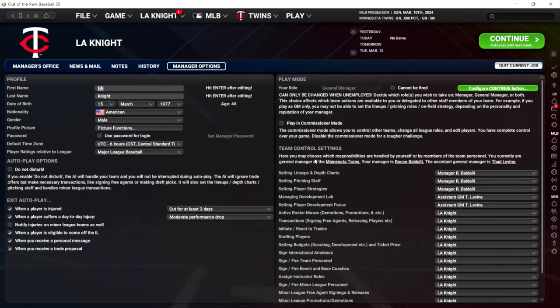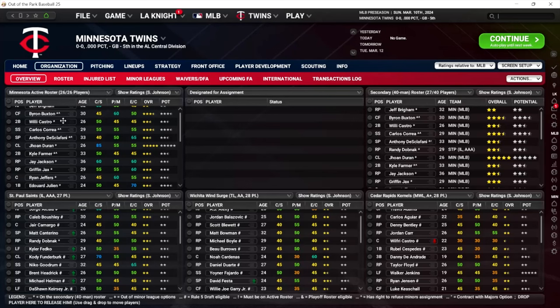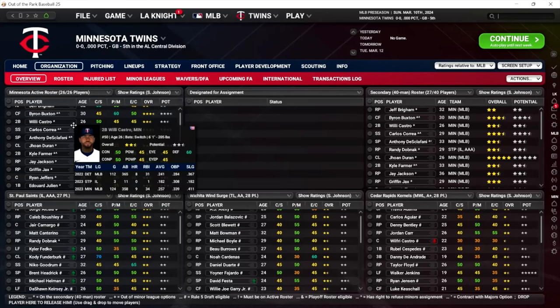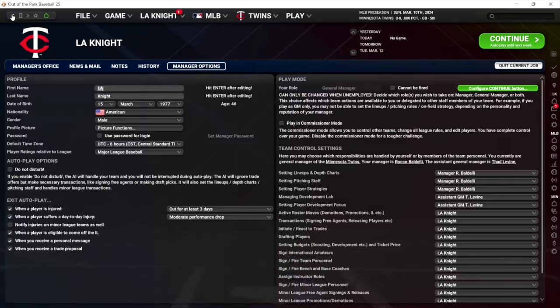Active roster moves — this is your 26-man active major league roster. Control this. I think this is one of the first things you want to get a hold of. You can see your active 26-man roster by going to your team page, then roster and transactions. You can control promotions and demotions, putting guys on the IL — basically just who's on your roster. Transactions — signing free agents, releasing players, et cetera — I would control this. It has a really big impact on the direction of your franchise.